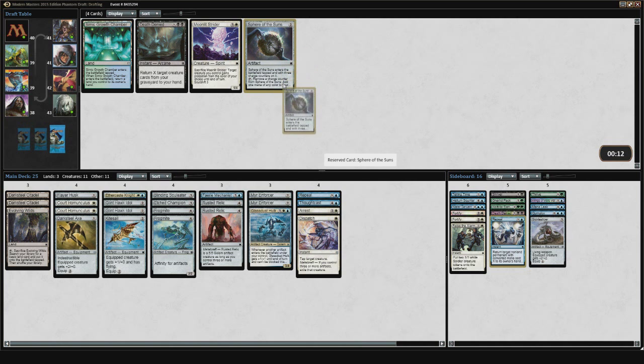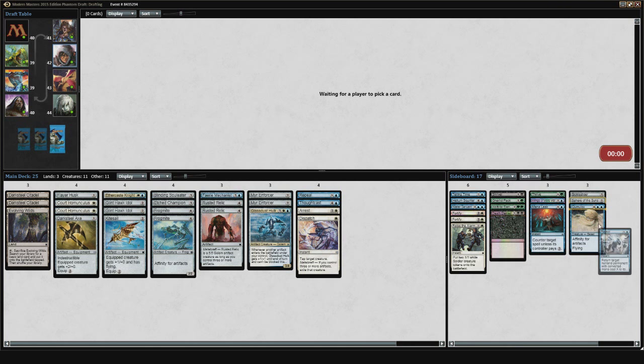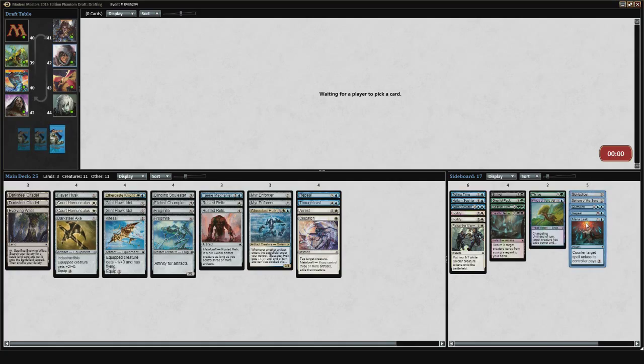I can take a Sphere of the Suns — I might even play it. Right now it's close between Sickle Ripper, Repeal, Mana Leak, and Cumulox. I think one of these five is going to be the last playable. I'm not playing this Evolving Wilds right now. If I do play the Cumulox then I'll consider it, but it's just not worth it. Almost none of my cards actually use colored mana, so I could play basically Swamps in my deck. I'm looking for one more good playable. I also only got two Darksteel Citadels, which kind of sucks — I took all the ones that I saw. It's hard to remember every single card.